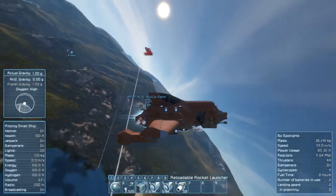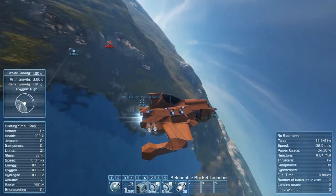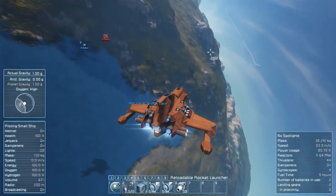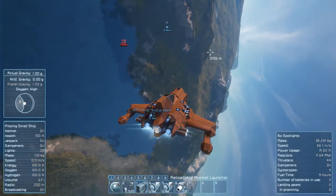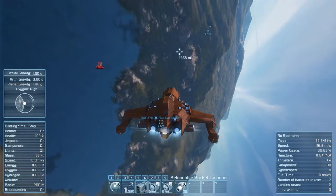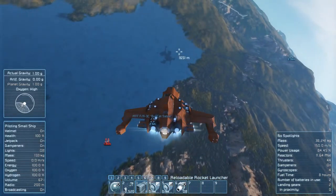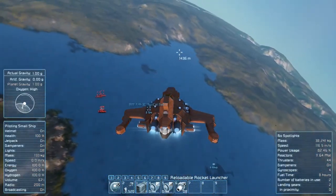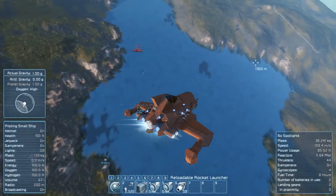I wanted to show you something. You can see here these towed decoys on the wingtips - you can actually fly around a large ship that has missile turrets, as long as you are orbiting it and the decoys are in the field of the turret as opposed to having other more precious blocks closer to them.